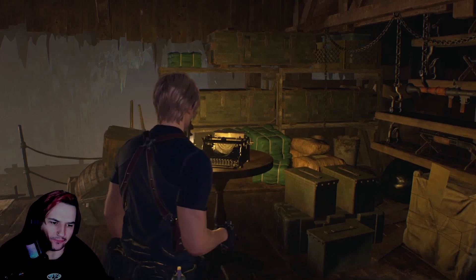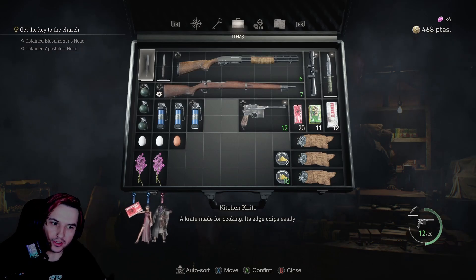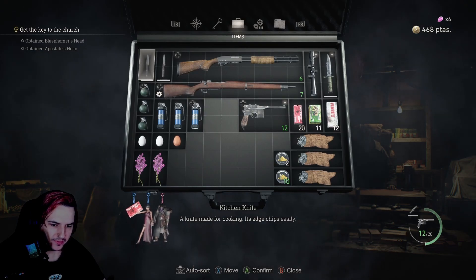Hello there and welcome back to Resident Evil 4. When we left off, I did this off screen actually. I got some charms - see at the bottom left there? I realised you can put three on your case, which I didn't know before. Pretty handy.